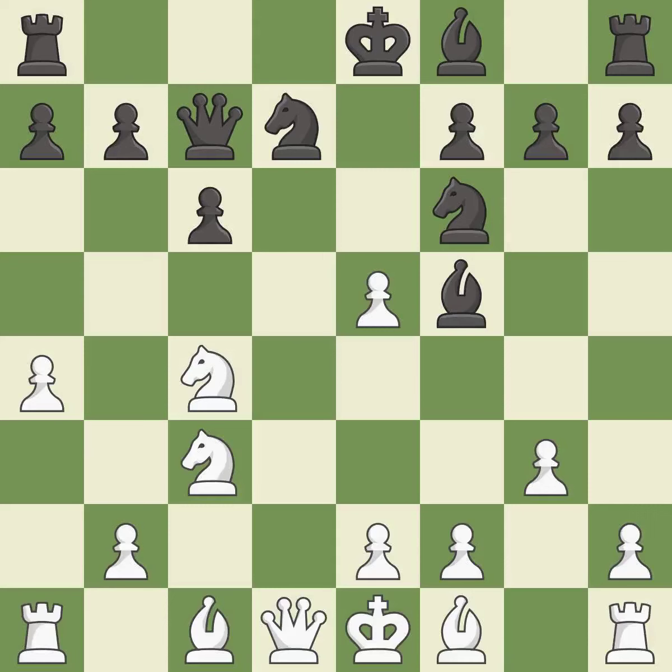dxe5 captures the e5 pawn and attacks the knight on f6. Nxe5 captures the e5 pawn and attacks the knight on c4. Bf4 develops the bishop toward the center and pins the knight to the queen. Nfd7 defends the pinned knight on e5.